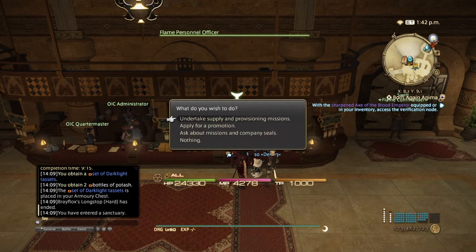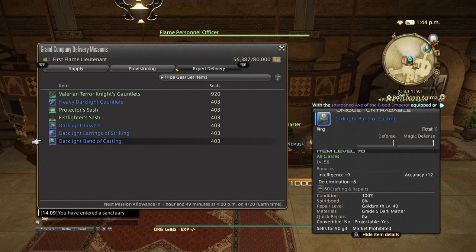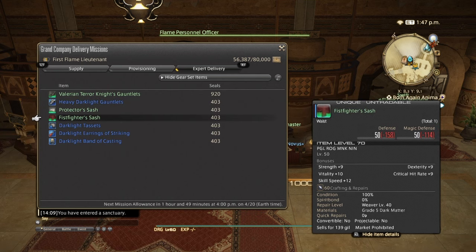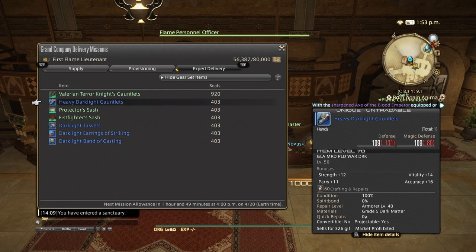After that, you go to your Grand Company and turn in all your gear. We've got 1, 2, 3, 4, 5, 6 pieces of gear and each of them is 403 seals. So that's about 2,400 Grand Company Seals in less than 10 minutes.